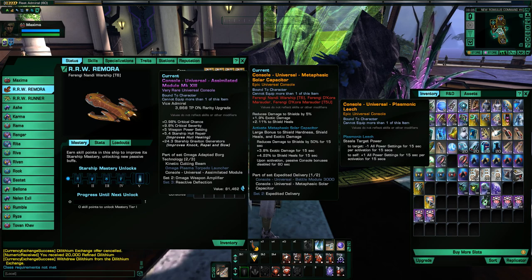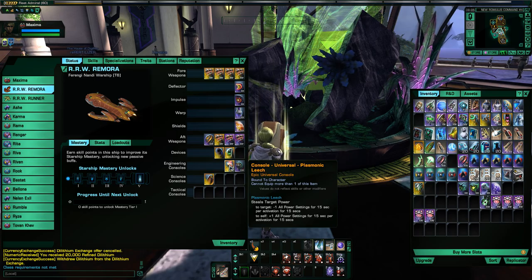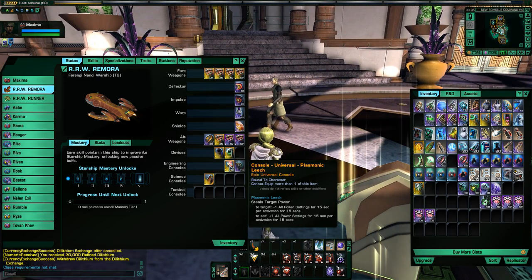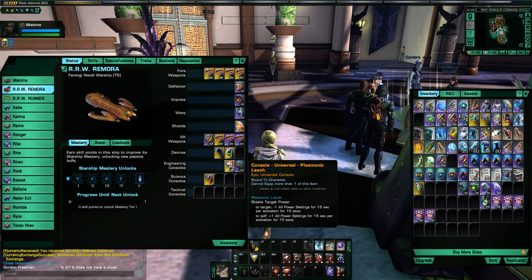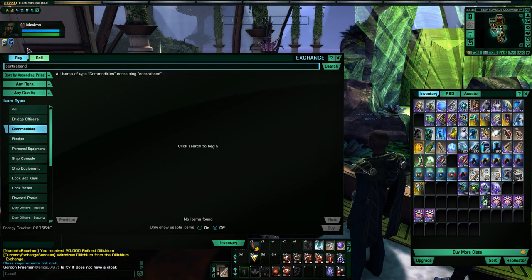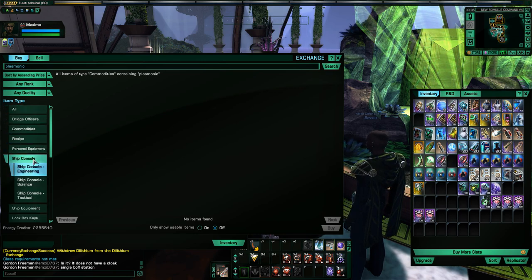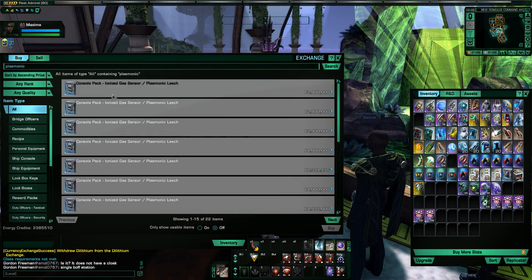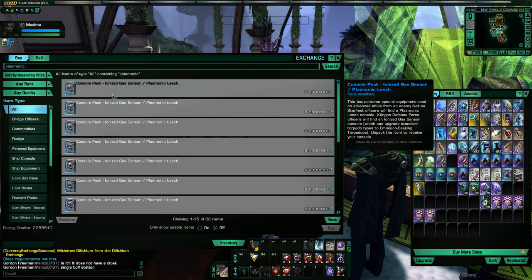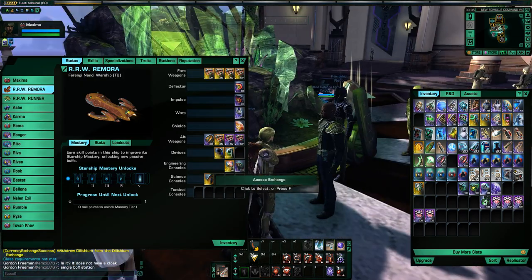And of course, this right here — the all-important Plasmonic Leech. The Plasmonic Leech is an incredibly expensive console. When I bought it, it was about 30 million energy credits. I want to check what it is now — I believe it's been going up. Oh jeez — 62 million. So if you want a Plasmonic Leech, start saving up, because you need 62 million now. They were only 30 million when I bought it several months ago.